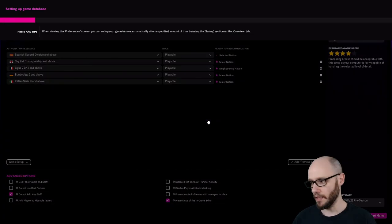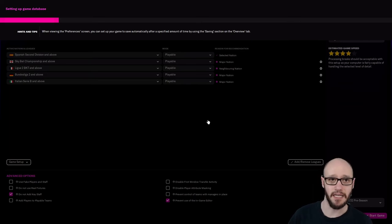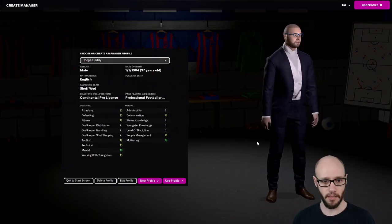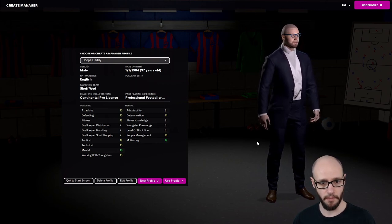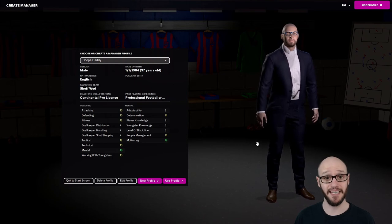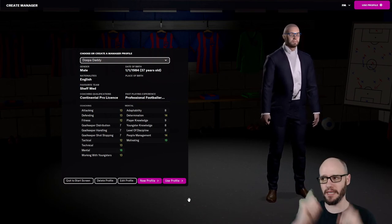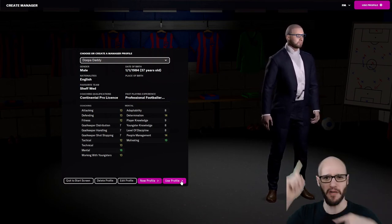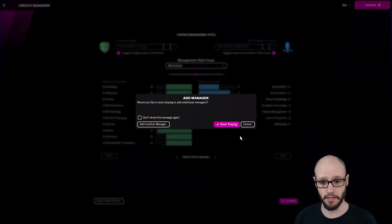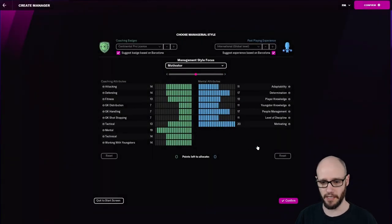Let's start the game. Let it load. I'm going to win the league — am I really going to win the league? As I always do, I'm going to use my same manager profile as I did in my Sheffield Wednesday game. If you haven't seen it, go check it out up here somewhere. What I'm going to do is just suggest badge based on Barcelona and experience based in Barcelona.